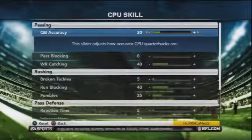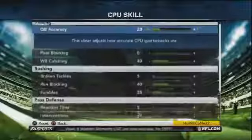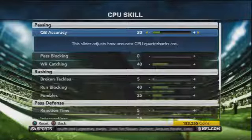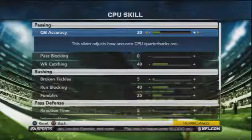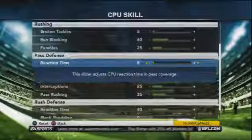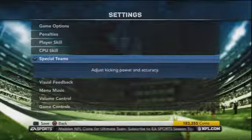Here are the computer sliders, and they are the exact same as the user sliders. Credit goes to Blue Ninja over at Operation Sports for making this set — I'm using his computer and user sliders. What this does is keep things balanced: if I had Tony Romo and the computer also had Tony Romo, both sides would perform essentially the same. This gives you the most balanced gameplay. If you want to tweak, do the same thing to each side.